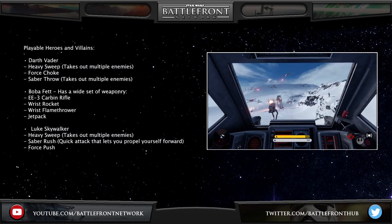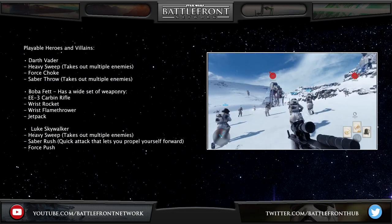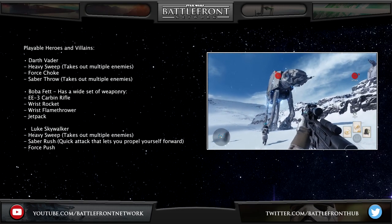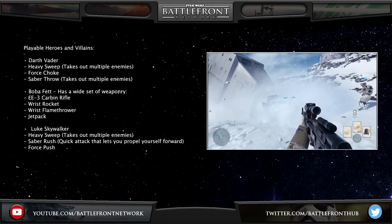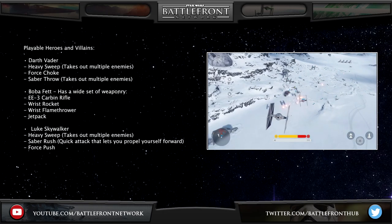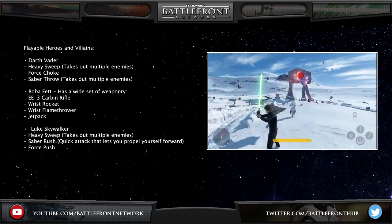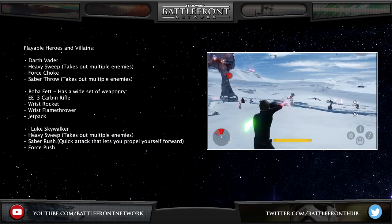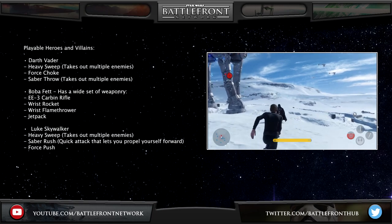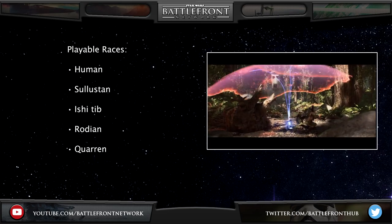The playable heroes and villains we know of so far are Darth Vader, who uses Heavy Sweep to take out multiple enemies, Force Choke as seen in the gameplay, and Sabre Throw. We can also play as Boba Fett, who doesn't have Force powers but has a wide set of weaponry including his E-11 carbine rifle, wrist rocket, wrist flamethrower, and jetpack. Then we have Luke Skywalker, who can use Heavy Sweep, Sabre Rush — a quick attack that lets you propel yourself forward — and Force Push. The playable races include Human, Celustin, Ishtiib, Rodian, and Quarren.